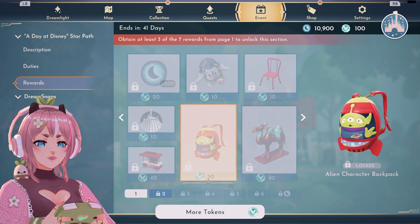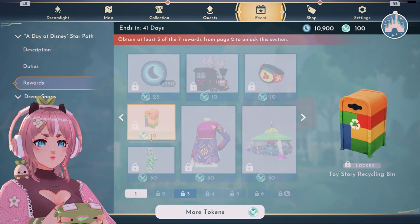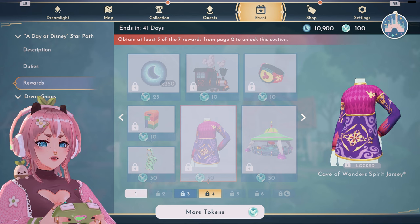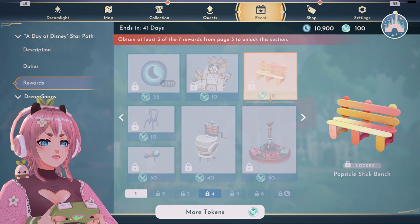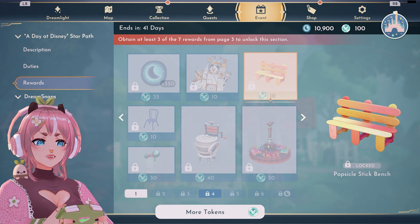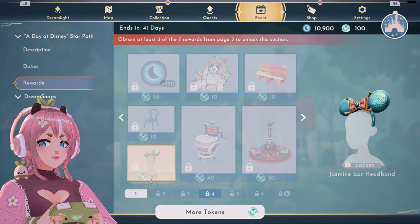Oh, I love this chair. This is interesting — what is this hoodie? It looks quite good. This is like Aladdin themed. Also I love this popsicle. Bench — wow, okay.